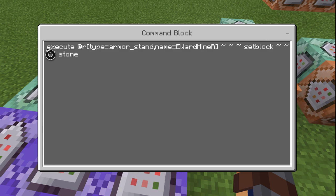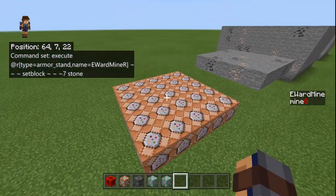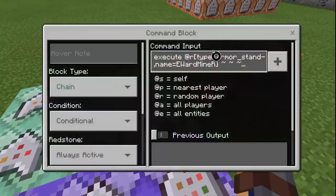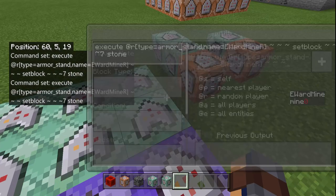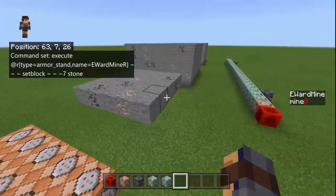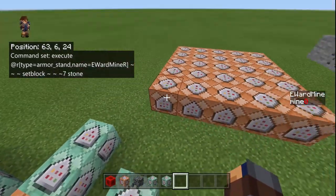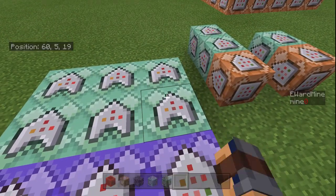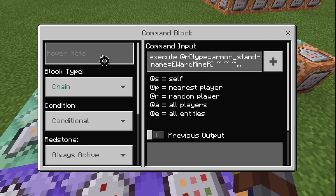What I have is an execute at type equals armor stand. I named the armor stands 'Eward Mine equals random', so it will choose a random armor stand that's over here when this is on top. When the armor stands are up there, it's going to choose a random armor stand to go to and place the block seven blocks this way — so this block is linked to this armor stand. It's basically like the armor stand randomizer, but you put it over to the right instead of two blocks underneath.